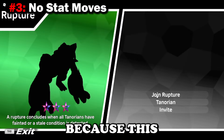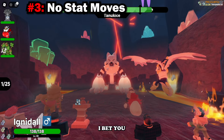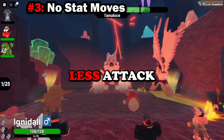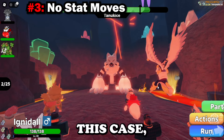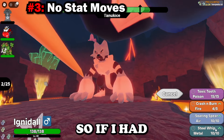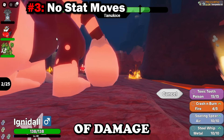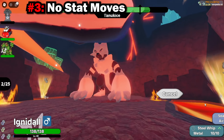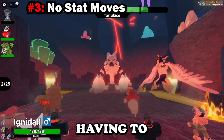This ties into the second mistake: when people join a rupture and pick a Tenorian but don't have any stat-buffing move. For example, Cash and Burn is a really strong move. But if you used a stat-buffing move instead, you would do more damage and also take less attack damage from the raid Tenorian. A support move that lowers the rupture's attack reduces how much damage the raid Tenorian does — great for doing raids with friends or finishing them more easily.